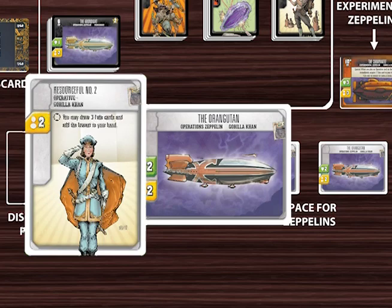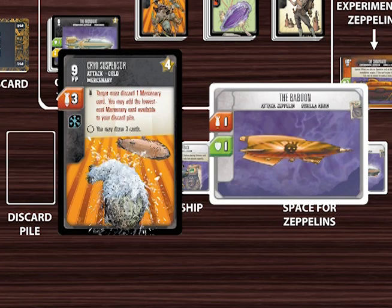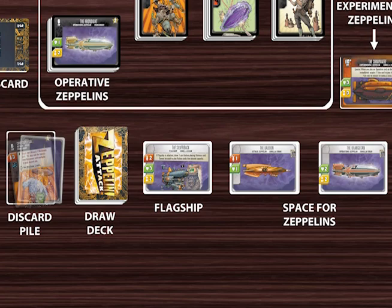A flagship cannot be used to play an action card whose payload number exceeds the flagship's relevant capacity number. For example, a flagship with an attack capacity of 2 could never be used to launch a payload 3 attack card. Zeppelins can be used to play action cards that exceed their capacity numbers. However, Zeppelins which are overloaded in this way will retreat during the discard phase of the turn — that is to say, they will be removed from the player's armada and placed in the player's discard pile. A Zeppelin which retreats may be launched again whenever it comes back to the player's hand.